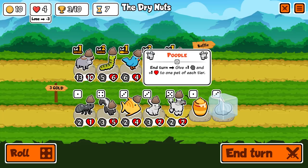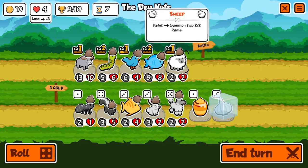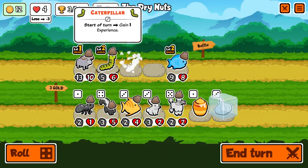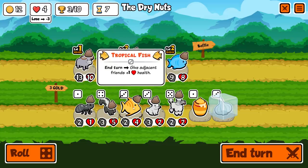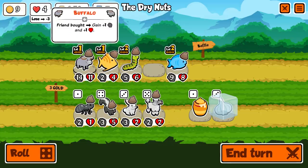Give plus one and plus one to one pet of each tier — that's actually super interesting. So now I want to do those to help scale the lineup. We're going to sell the sheep and probably also sell the bluebird, which is a pretty big risk. Then I'm going to put the fish here because he's going to buff both the caterpillar and the buffalo.